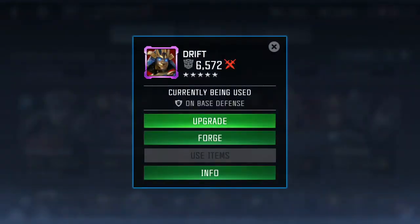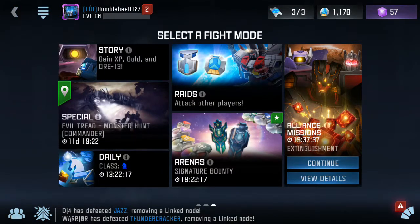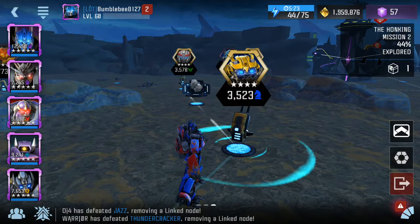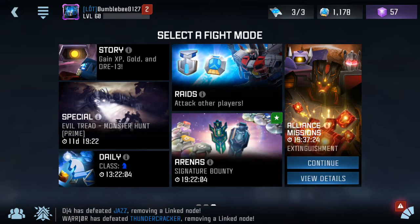I got another addition to the rank 5 roster — Drift. This evening, when I claimed my Alliance Mission Rewards, I got a Tier 3 Warrior, so then I combined it with a Tier 4 Warrior for Drift. I just didn't have the commander difficulty going when I was doing that.